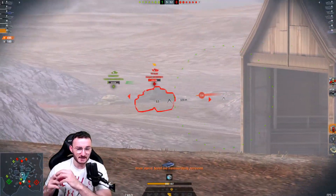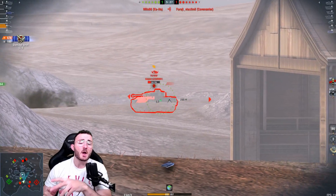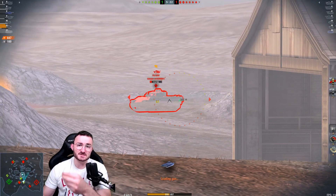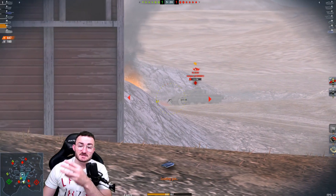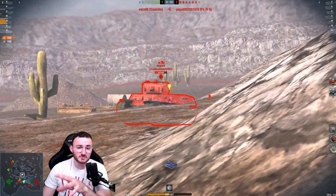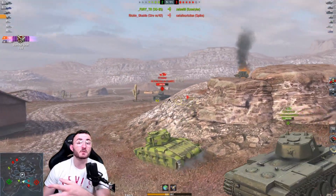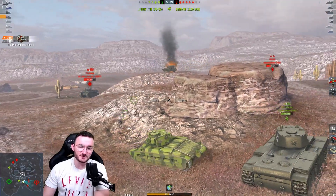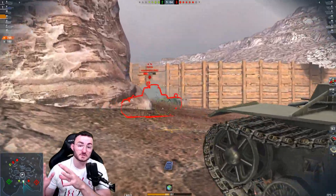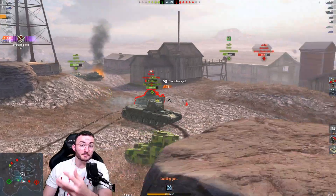It's an extremely good seal-clubbing tank as long as you know what you're doing. It also depends on what tier you're facing. When you're bottom tier, like in this game, you are really going to struggle penetrating targets because the penetration of the Matilda is definitely not the best. Against heavily armored tier 5 tanks, we're struggling even with gold shells if we're not hitting the weak spot.